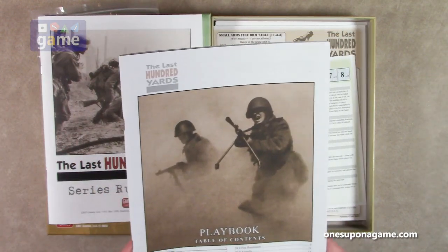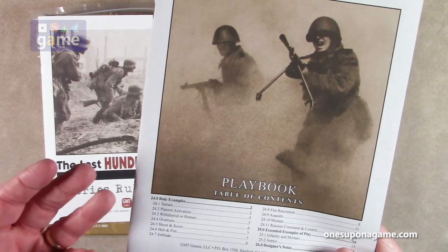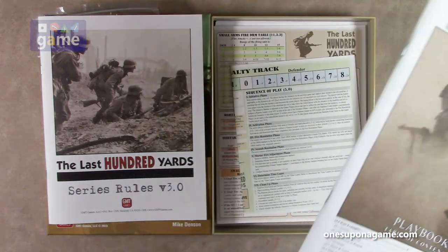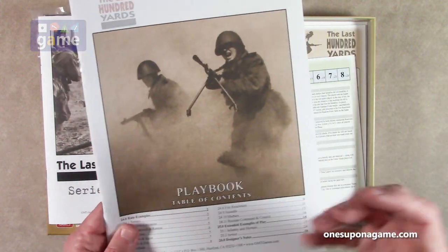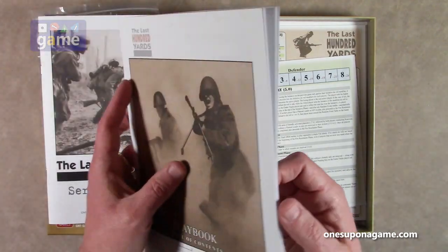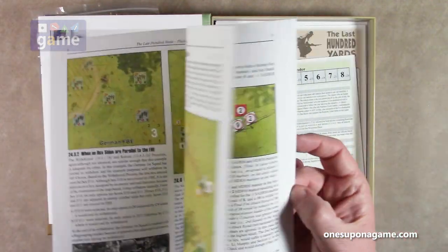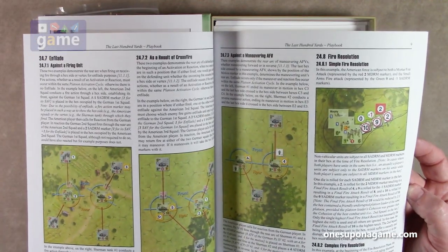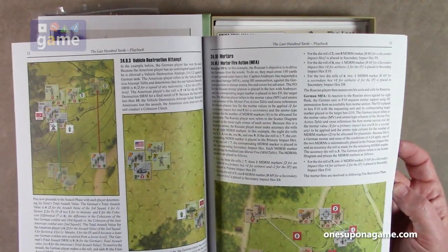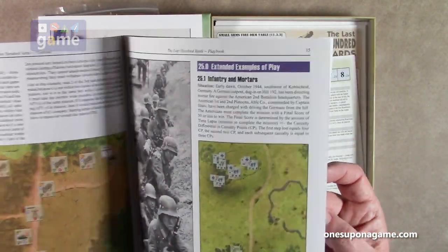With GMT, as I've said before, the playbook can vary. Sometimes it's scenario-focused; in this case it's rule examples, examples of play, and designer's notes — it varies from game to game what they actually call a playbook. This is another 40-page book. There are about 10 pages of designer's notes, then rules examples with graphics detailing how the rules should be carried out, and extended examples of play as well.